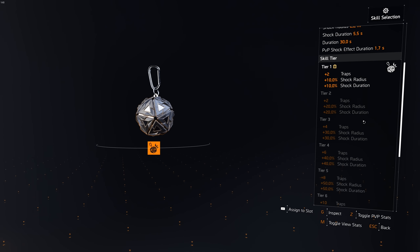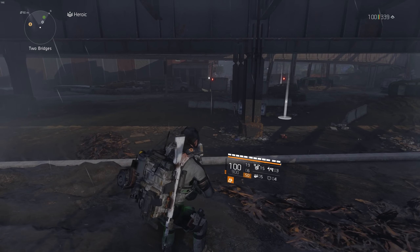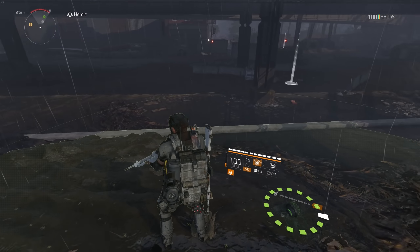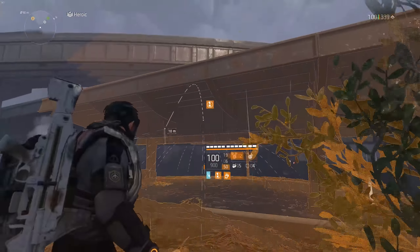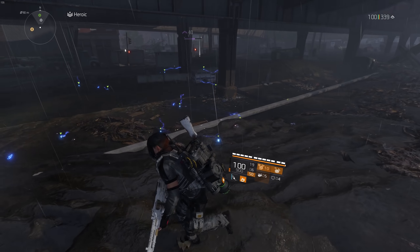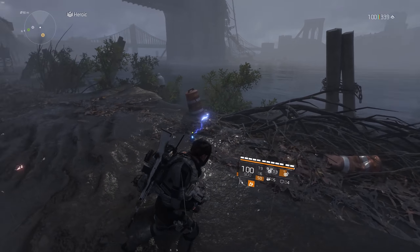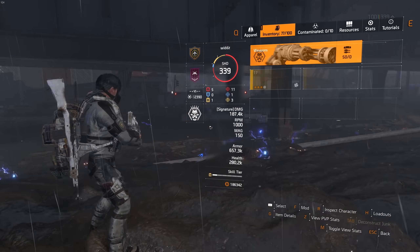Let's swap to the shock trap to show you. This is the normal range, which is already huge. But if we actually proc the overcharge — look at this — you can see how much it's covering. It's really hard to show on screen, but that's 200% shock duration, so you're probably CC'ing enemies for 15 seconds. If you're doing legendary and you have a tight room around this size, one player can proc overcharge and toss the trap, CC'ing the whole room for 15 seconds just from overcharge. Pretty damn strong.